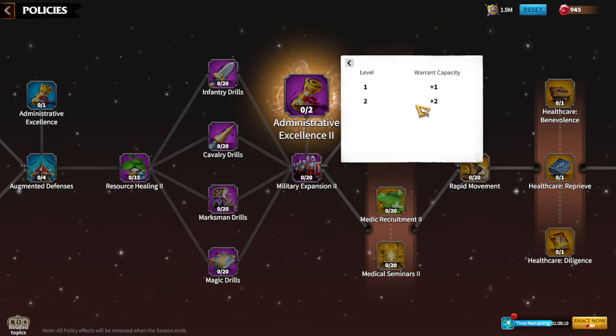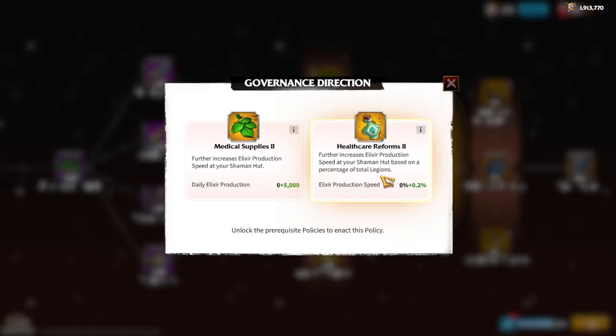Administrative Excellence 2 has two levels, giving two warrants and therefore two more pets per reset — great for the pet system, which is my favorite feature in the game. Then we have Medical Supplies 2, a choice between daily elixir production and elixir production speed. Since I log in many times per day and actively heal my troops, I always choose production speed — it's more beneficial for active players than a flat production stat.